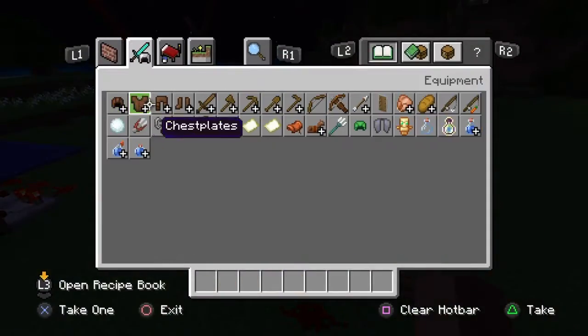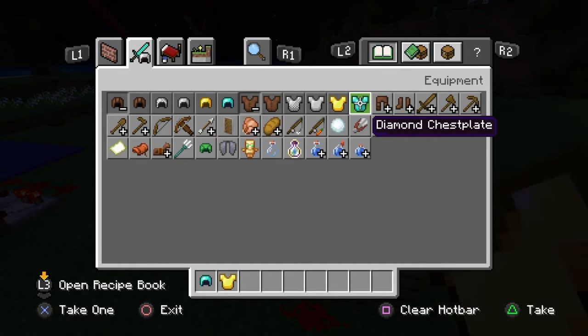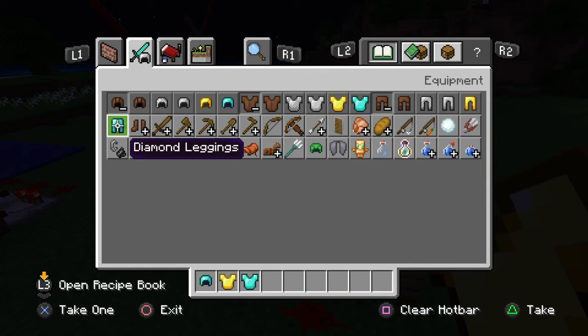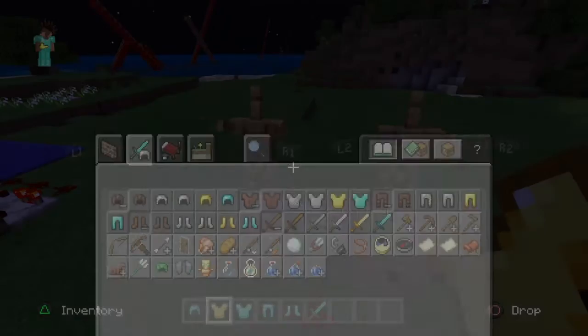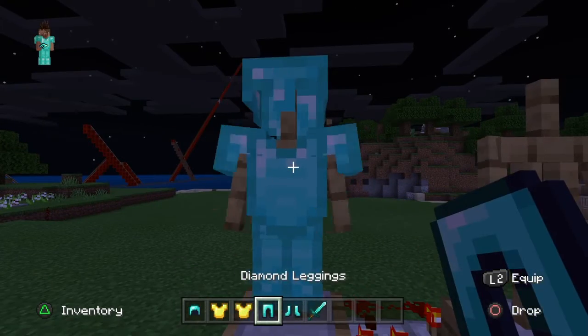Then you can grab some armor — golden armor or whatever — and a sword. You don't have to do this, but you can equip your mannequins.